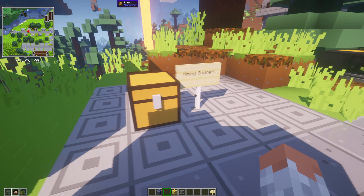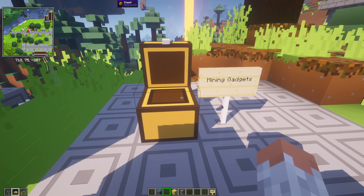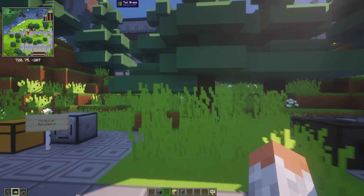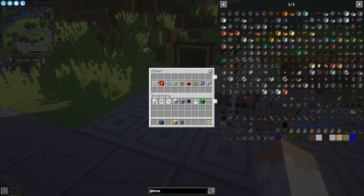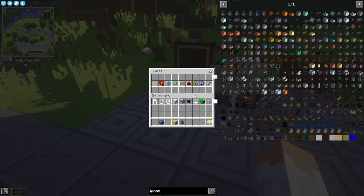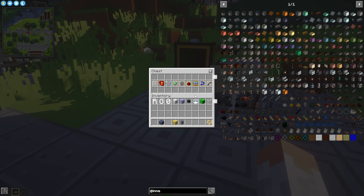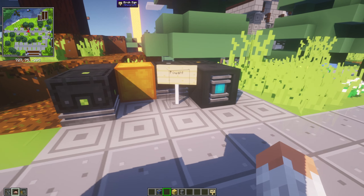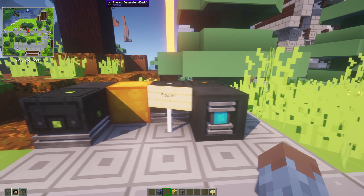Then we have Mining Gadgets, which adds lasers for mining — you can also set it to automatic, so the laser mines for you while you're away. Then we have Modular Routers, which adds routers for flexible item transportation using router blocks and pluggable modules. Good for sorting or absorbing certain things, and it has a lot of filters. Very helpful for transporting items. Then we have Powah, which adds generators, solar panels, energy cells, cable directors, and wireless energy.